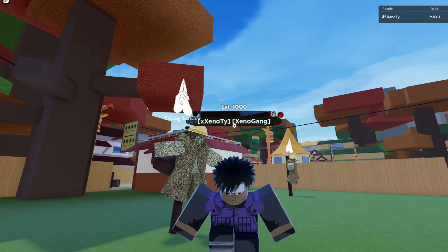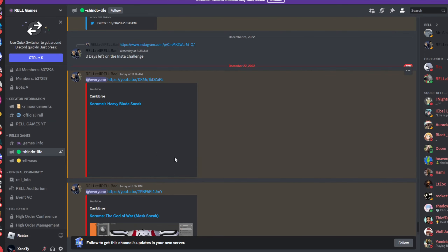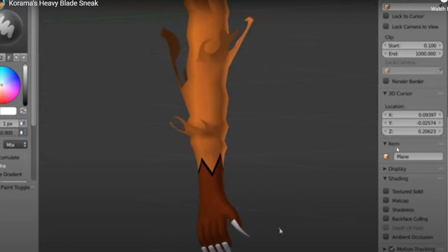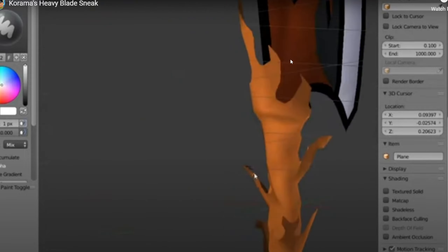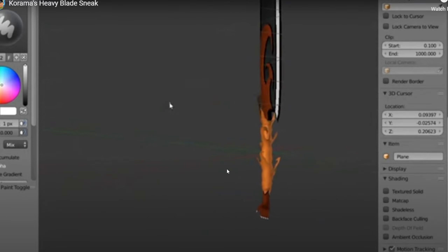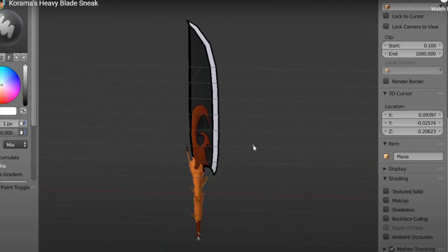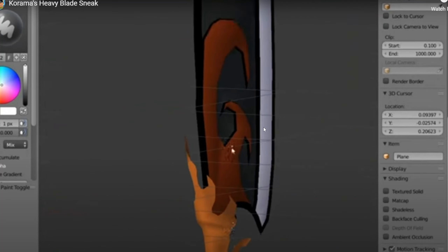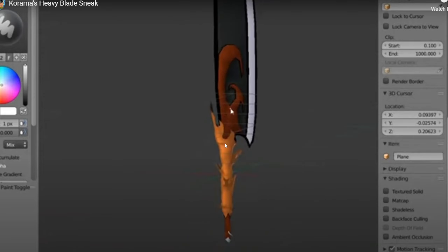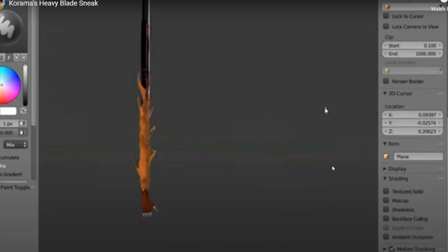If you're in their Discord, you should be keeping updated. So we got Kurama's Heavy Blade sneak — it's kind of interesting how they worded this. It looks like a long sword actually, and it uses Kurama's hand as the arm grab. It looks pretty interesting — the design definitely looks pretty nice. It's gonna be interesting to see how they make the ability for it, and how easy it's gonna be to get this weapon to drop.